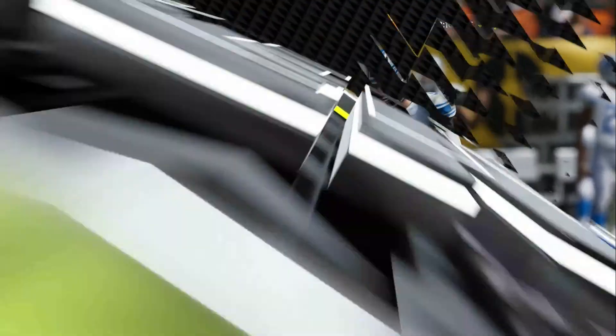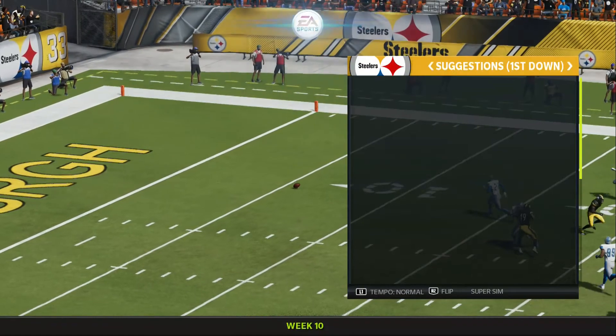And great special teams work here. This is knocking on the door of the five — they'll spot it at the six-yard line.